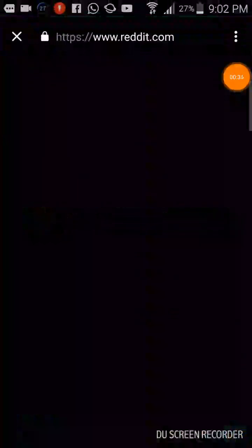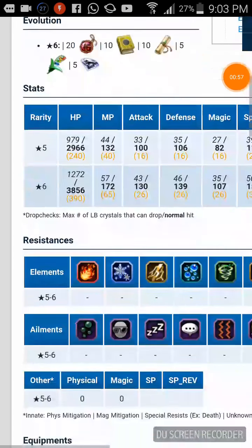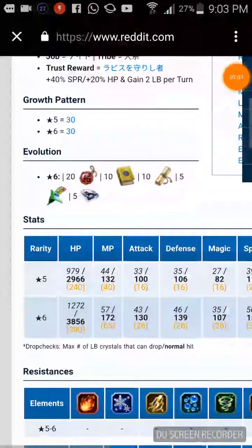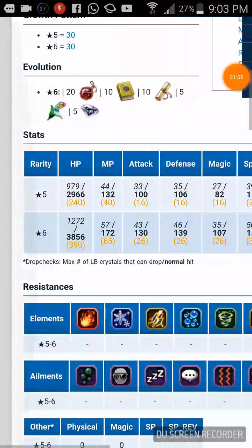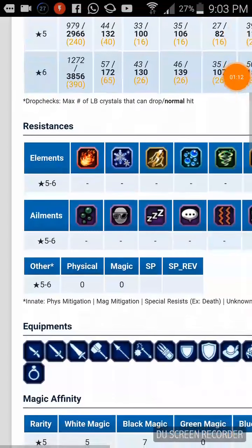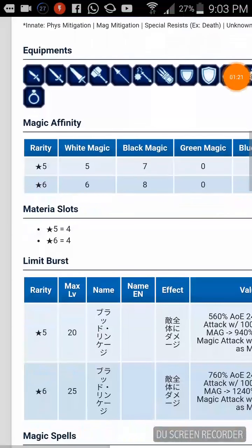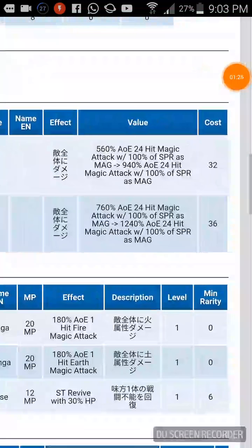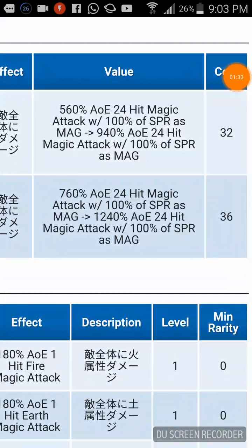Let's head over to Reddit for his abilities because I don't have time to make slides. His Thrustmaster skill gives plus 40% spirit, plus 20% HP, and gains limit break crystals per turn — amazing stuff. You can equip a lot of gear here and it's got pretty decent stats, especially his spirit. He has the highest spirit at 153 because he's a magic tank, and 3,856 HP — not so bad. You can equip all these weapons and armors.